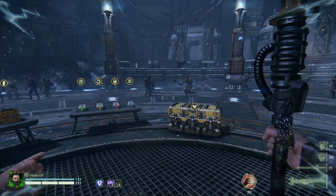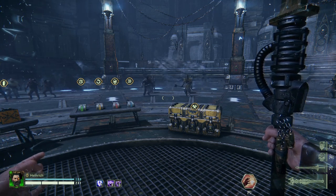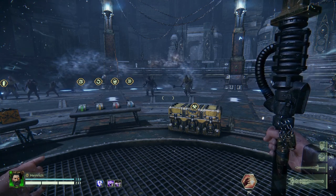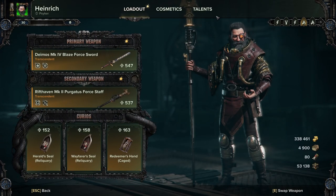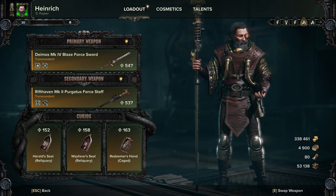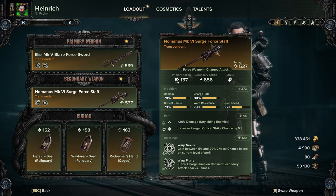Today we're starting off with the Psyker, as I have had a build in the back pocket for a while and I would have been meaning to release it, but I thought we'd release it with the Compendium. So let's take a look. I'll go through all of the builds that I use for each character. These videos are going to be slightly longer than usual because we're going through four or five builds for each character. And this first one is a Surge Staff build.